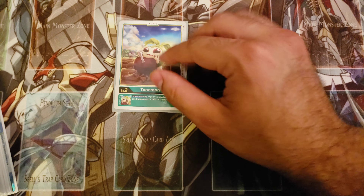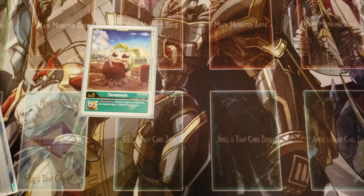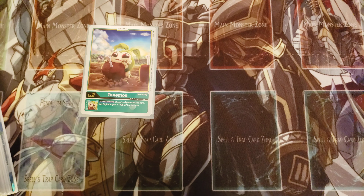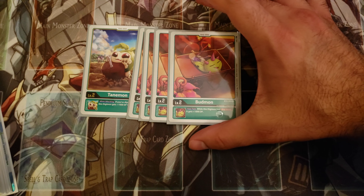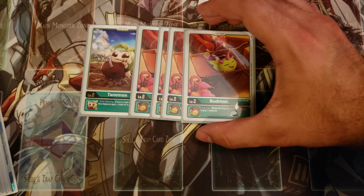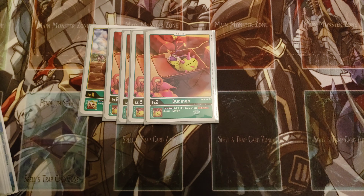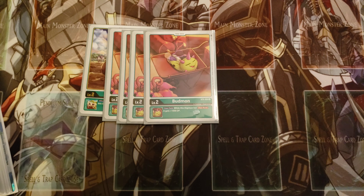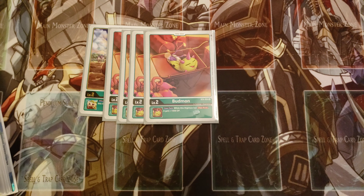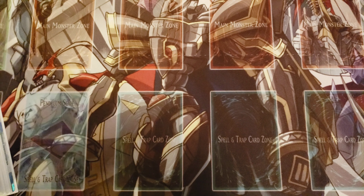For the Digi Eggs, I'm playing one copy of Tanmon — just a nice generic 1000 DP booster. The only condition is that you have to Digivolve that turn, which you're pretty much doing every turn anyway. The other generic DP booster is four copies of Budmon. Basically, it gives any Digimon with Digi Burst plus 1000 DP. I'm playing a lot of Digi Burst Digimon specifically — things like Lilamon and Hercules Kabuterimon — so that extra boost helps ensure your stuff survives.